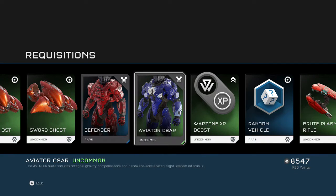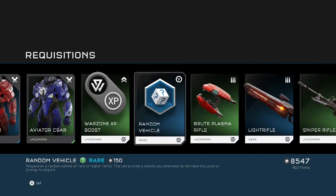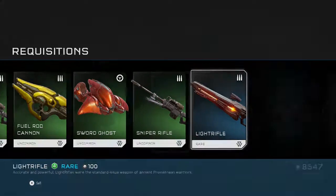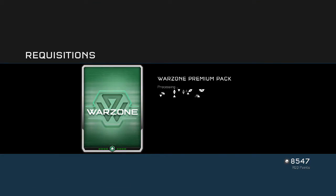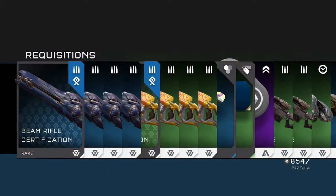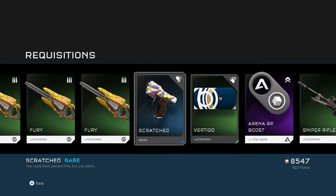Sword ghost certification, avatar, defender. Let's go to the next one — beam rifle fury certification, that thing is lit! It's all purple and crazy looking — scratched skin, that looks dope.